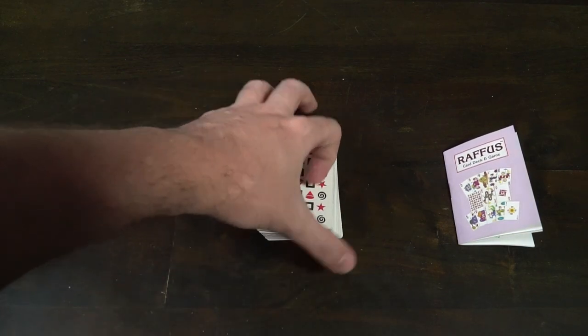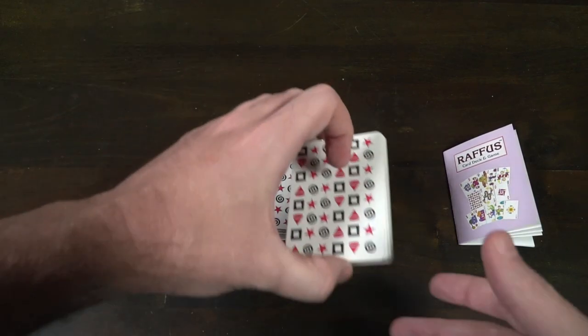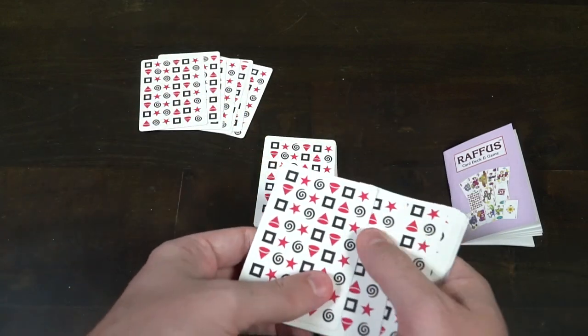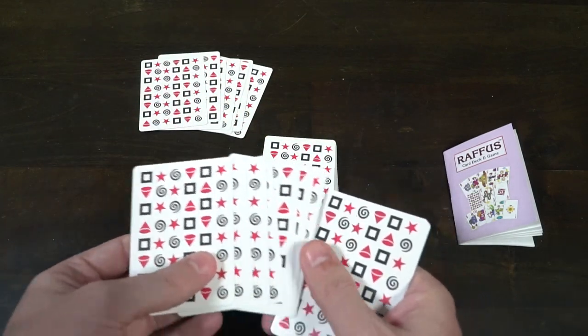It's a pretty simple, straightforward trick-taking game. Setup is really quick and really simple — you take the deck of cards, you shuffle it, and then you deal out seven cards to each player. After you've got seven cards to each player, you begin the game.